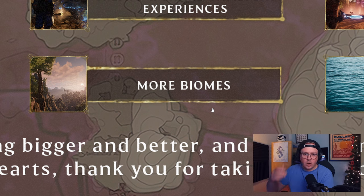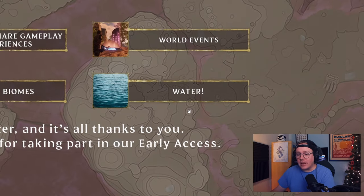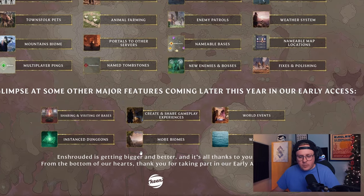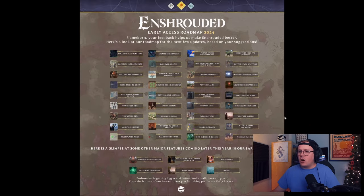More biomes - we're already getting the mountains, but whether it's a tropical jungle or beach biome, I'm really excited for the future. They already have a pretty good variety so I'm excited to see what more means. Water - we already had confirmation at 4 million copies sold that they were going to do this, and now it's on the roadmap - it's officially happening. While I like using luminous block to emulate water, having actual flowing water would be really cool. Imagine the crazy things people are going to come up with.